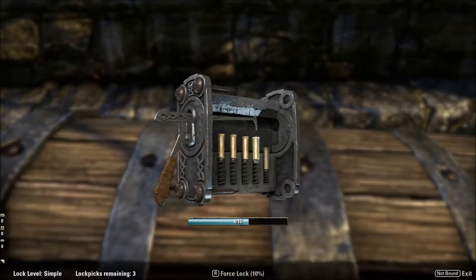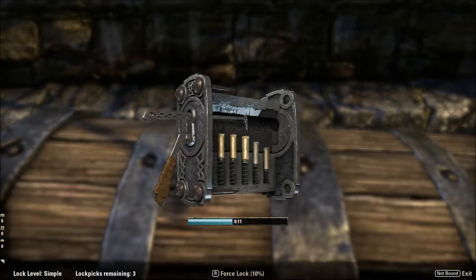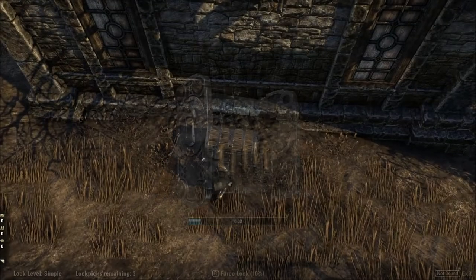Basically we need a lockpick to do this. What we're going to do is use the left mouse button to push the pins down. When you start to push it down, it'll start to shake at a certain point. When it does start to shake, let go and it'll hold the pin in place. Doesn't matter which order you do it in either.